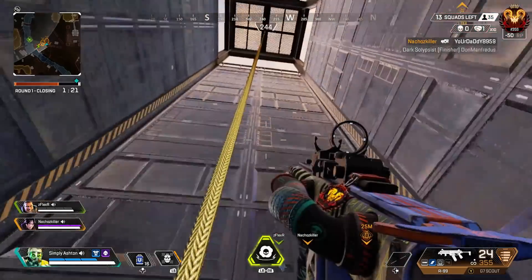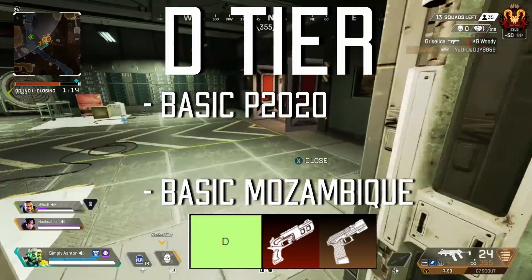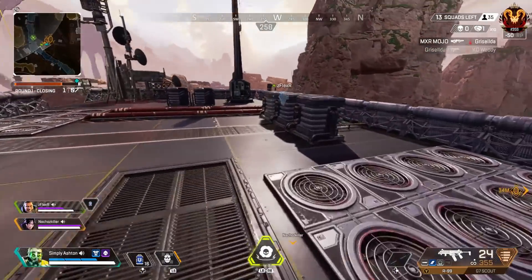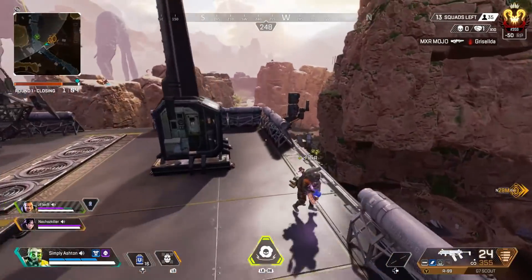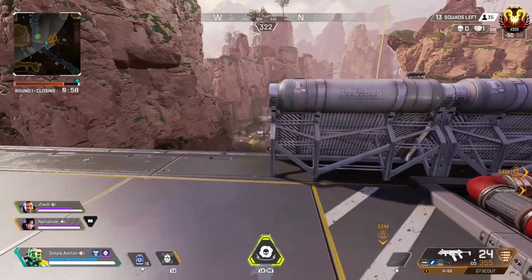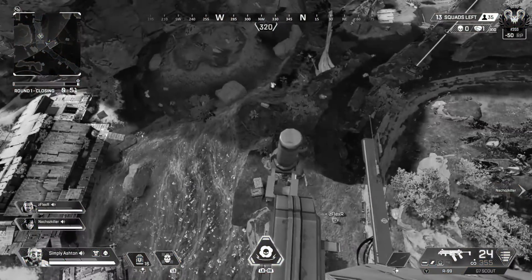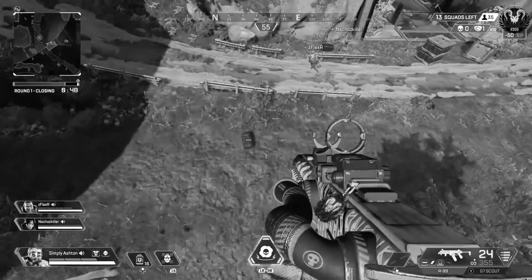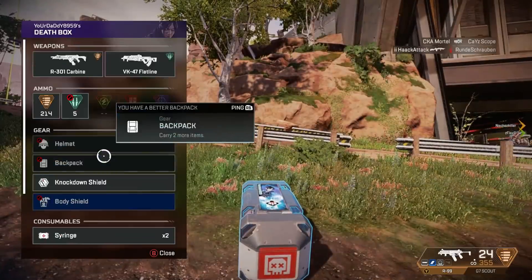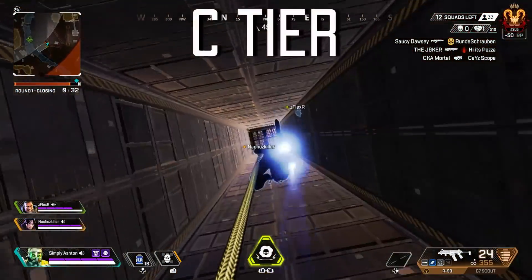In D tier we have two weapons, and I think you all know what they are: the base P2020 and the base Mozambique without Hammer Points. Both of these weapons have the lowest damage output in the game and are designed to be the worst weapons for a reason. Respawn even said they need guns you can land on early and use to get a kill, but that become less viable later on.